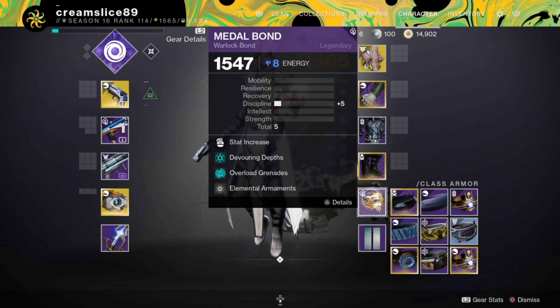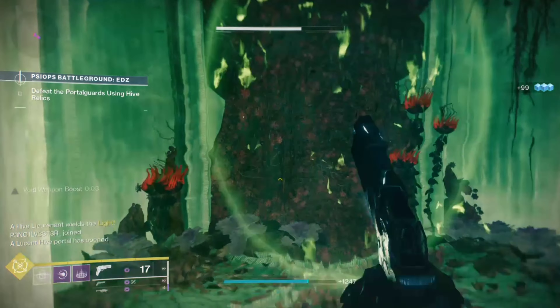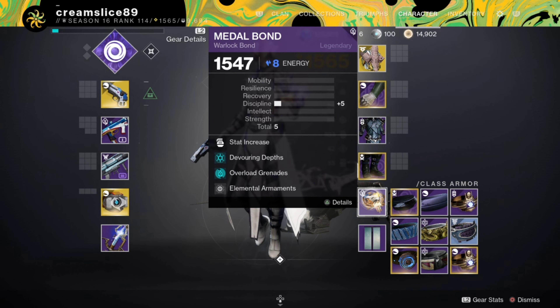We've got Absolution and Orbs of Restoration on the boots. On the Warlock Bond I choose Overload Grenades to weaken enemies, and Devouring Depths — when in Devour state and you use your Super, you get a 30% damage increase with your Nova Bomb. I also use Elemental Armaments, which works really well with Traveler's Chosen as a Void weapon. When you get kills with a weapon matching a shield class, you create Elemental Wells — you can spawn up to four within seconds, getting all your abilities back.